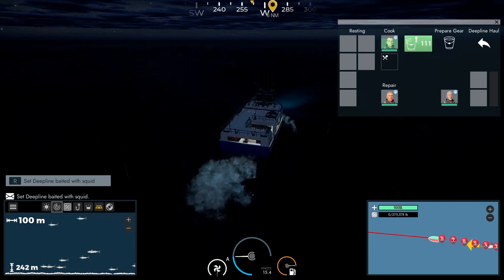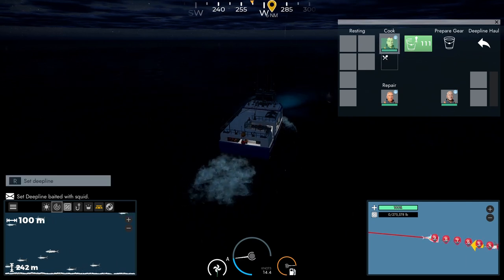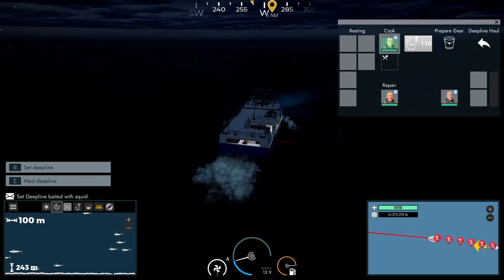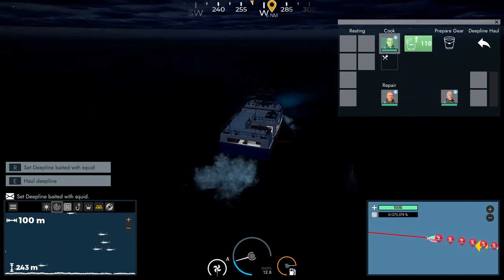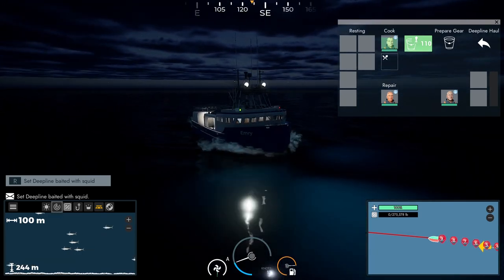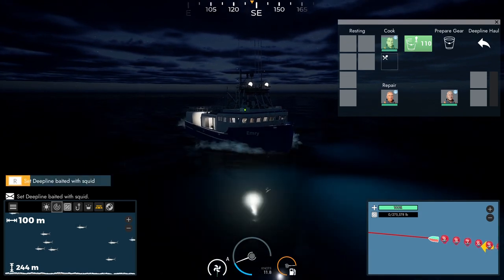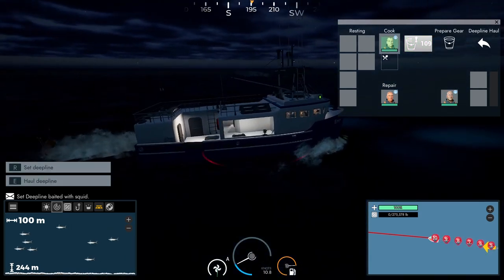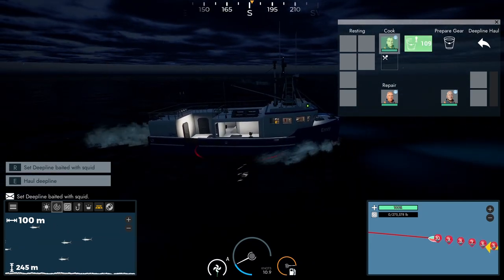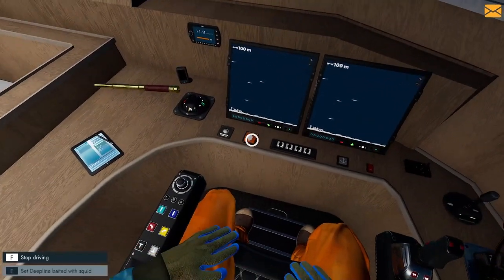It's set for 100 meters. As long as they keep coming in off the right-hand side of that little screen, I know there's still swordfish under the boat. I'm just going to keep setting lines. Once they start to run thin or they stop showing up at all, then I know I'm getting too far ahead of the school of fish, and eventually these lines are just going to start coming up empty. That's when I change directions.